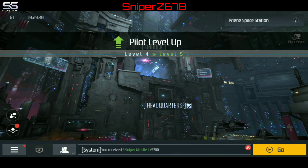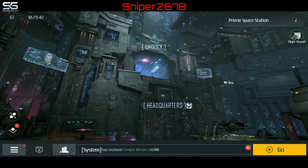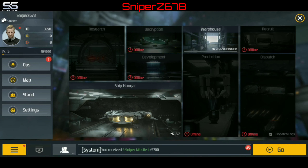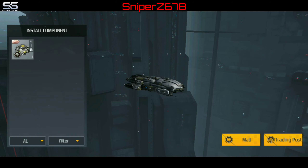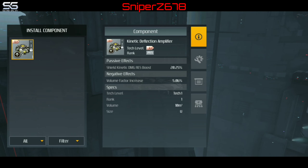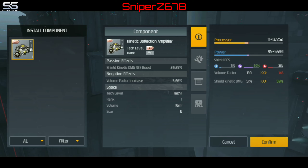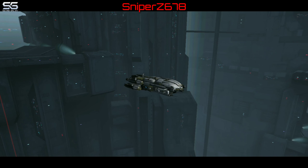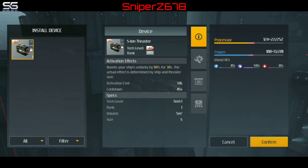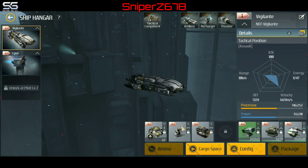Alright, let's close that up — we leveled up from level 4 to level 5. Awesome. We are inside our ops. We've got our two ships. Let's bulk this one up a little bit more. Install this component — they give us all green lights. We'll confirm it. We're going to put an empty space right there. Alright, that works.